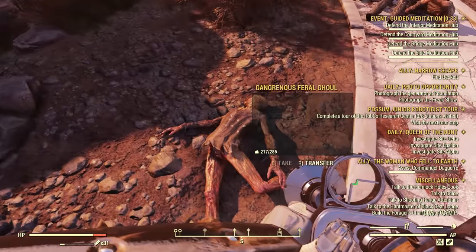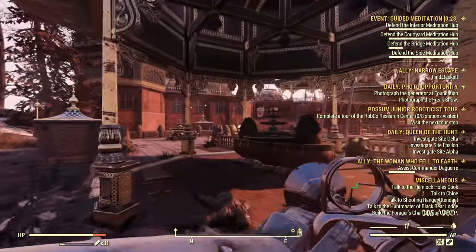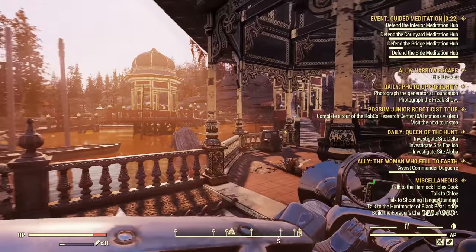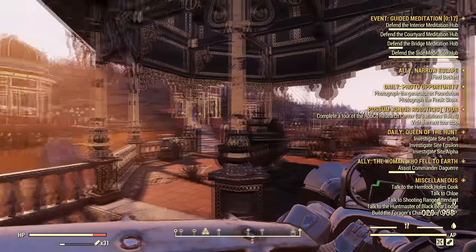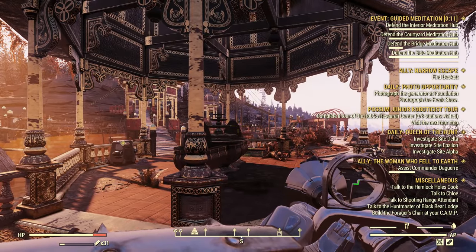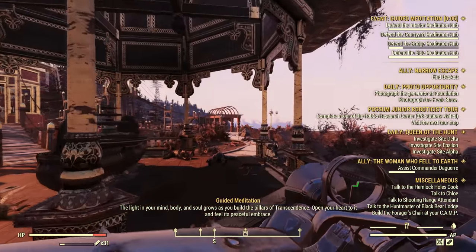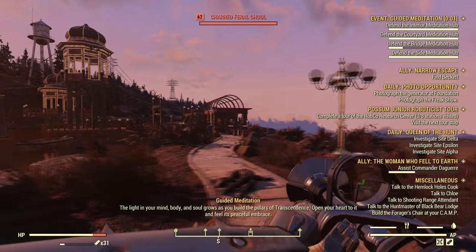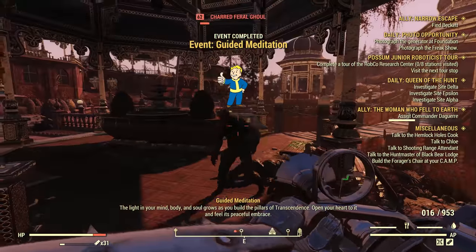By far the most reliable way to get gold bullion is just farming events for treasury notes. However, not all events will give you treasury notes. I've spent many hours doing all the events that popped up trying to figure out which ones do and which ones don't. I haven't been able to test all events — for example, I haven't seen One Violent Night since the update dropped, and I'm not able to do things like Radiation Rumble because it's just too brutal. But I ran a ton of events and many of them multiple times just to confirm the results.